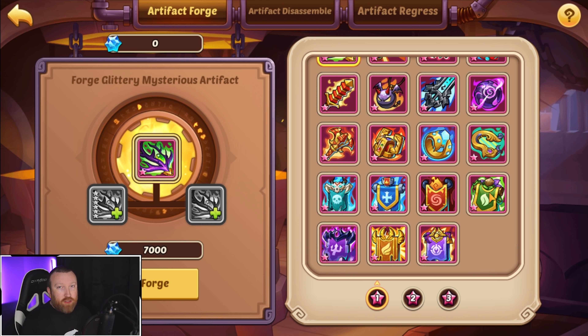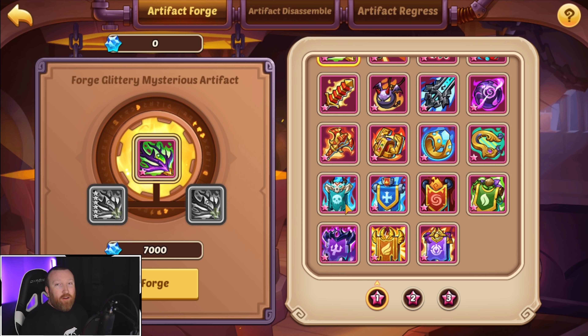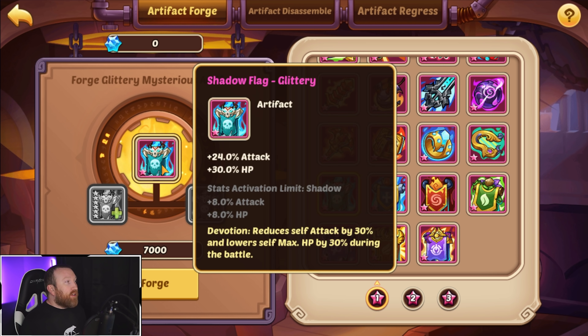You can get the basic version of the chest in the sky mall, and also from the moonlight gift — they are called the glorious flag selection chest. When you open this up and take a look at it, you can pick whichever one you want. When you look at them, it's a little confusing at first. They give just some attack and some HP and you're like, why is that good? Why would I want that? Devotion reduces self attack by 25% and max HP by 25% during battle — why in the world would I use this? This is stupid. This is useless. I'm actually losing stats by equipping this to a hero.